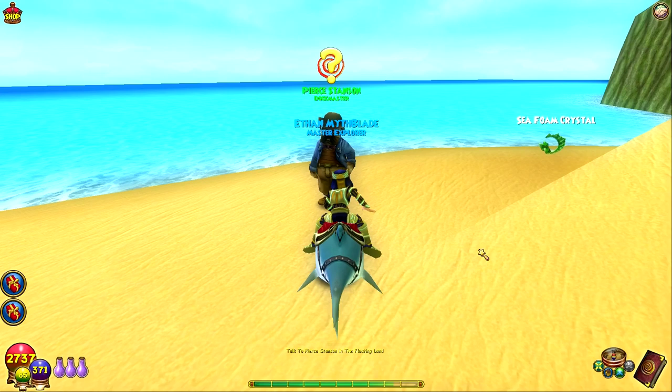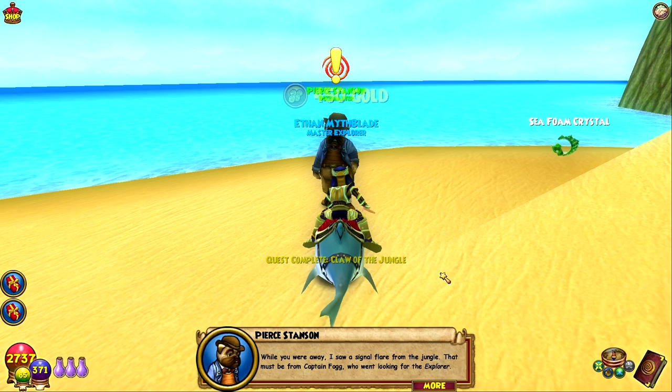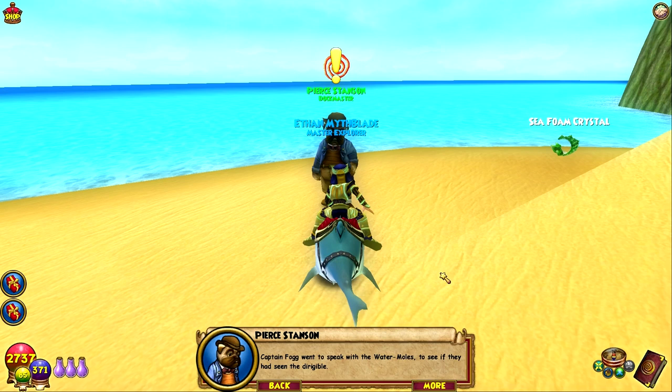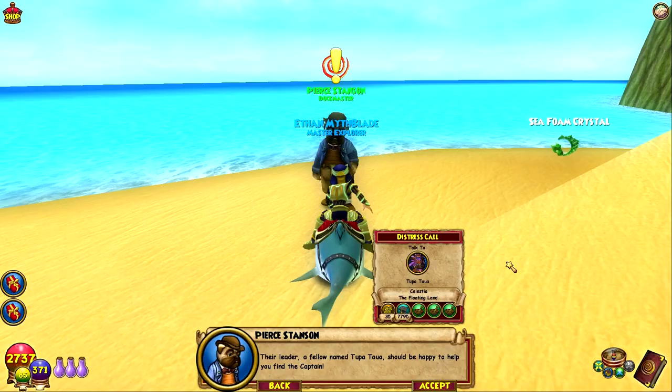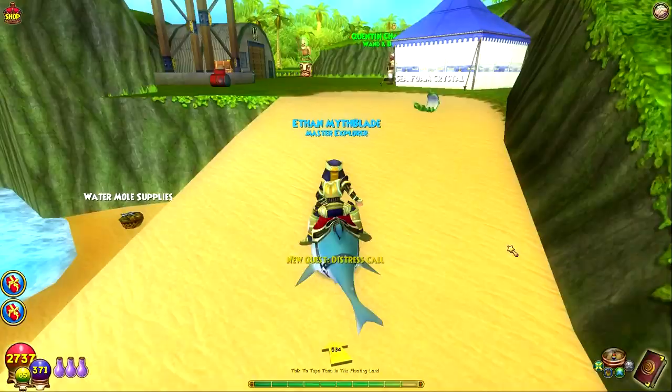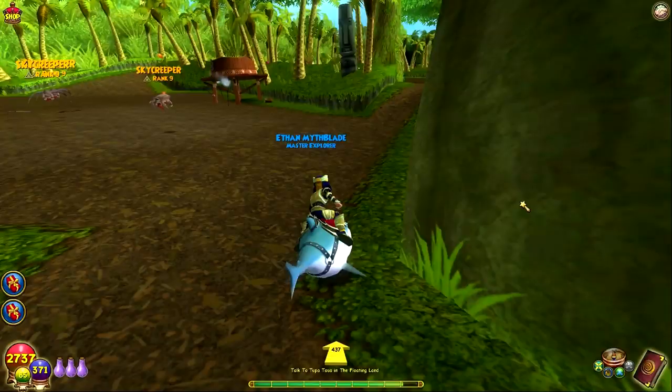Hopefully the rest of the jungle tooth pack will give us a wide berth now. Pierce says while we were away he saw a signal flare from the jungle — that must be from Captain Fog who went looking for the Explorer. Captain Fog went to speak with the water moles to see if they had seen the dirigible. Their leader — Tupatau — should be happy to help us find the captain. Oh my gosh, Tupatau the tissue paper! I haven't seen this cat for moons!